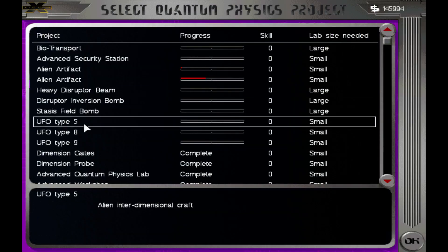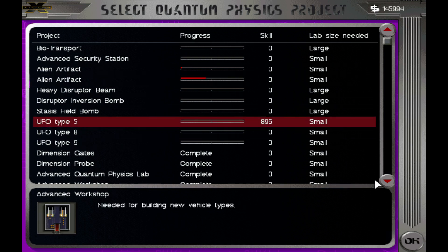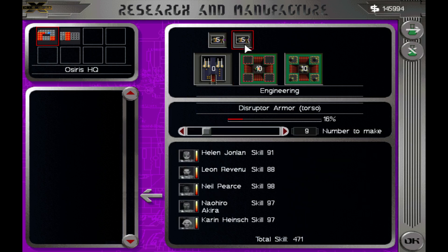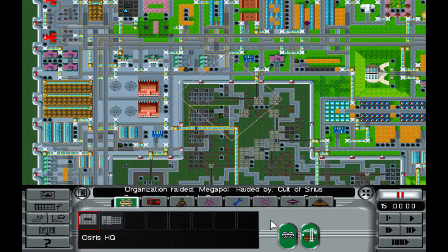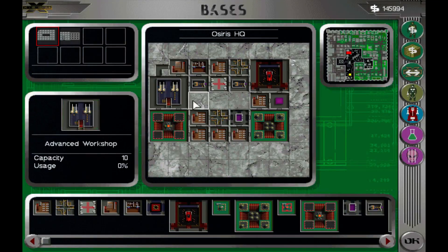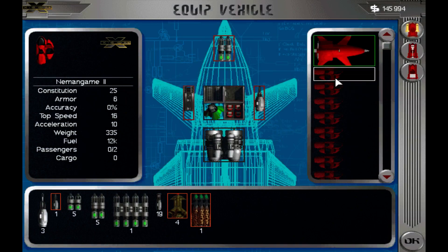Next up we'll go to number five, or should we start at number nine? We'll work our way up. We've made one armor already — let's take a look. Apparently we're low on Illyrium. We don't have enough to fully fill everyone's guns, but they still have a lot of ammo, so it's not the biggest problem.